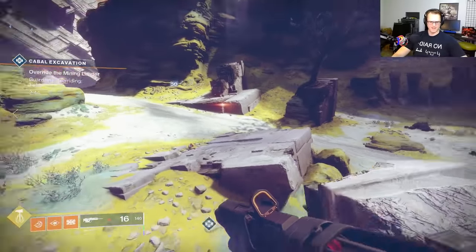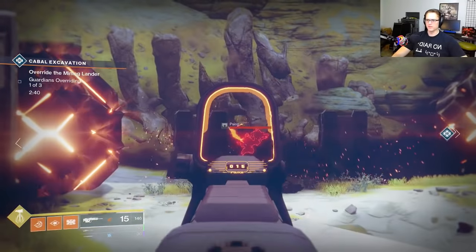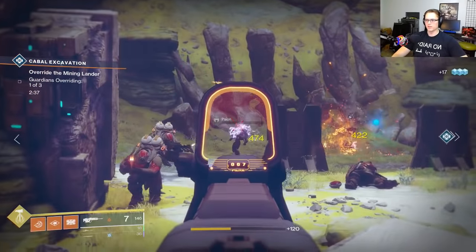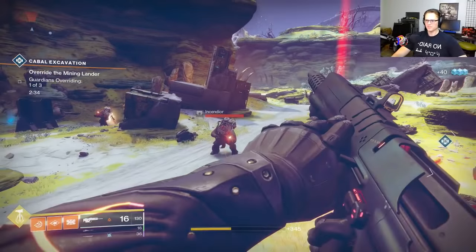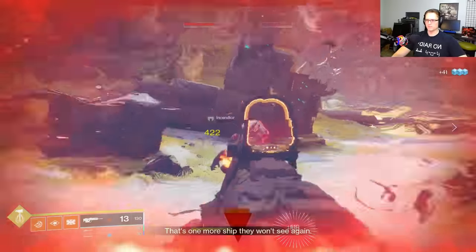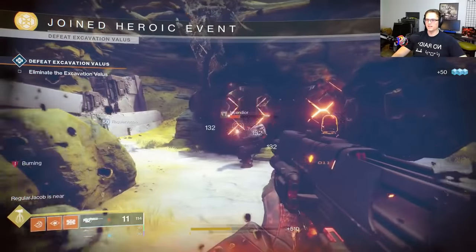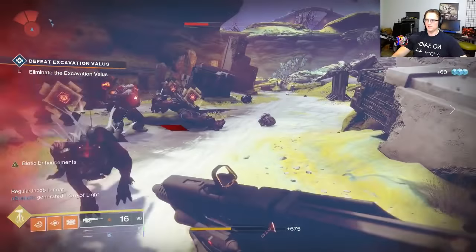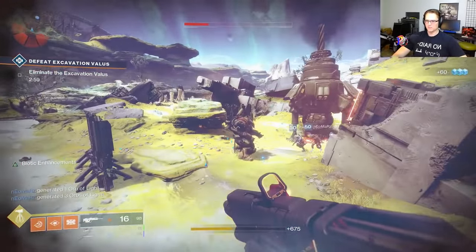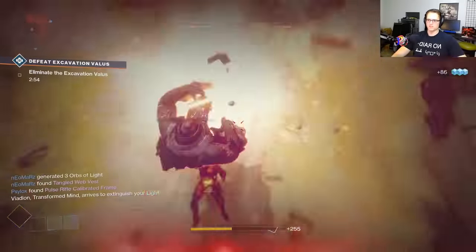High-Impact Reserves and Dragonfly — Dragonfly is too cool. I love Dragonfly right now, one of my favorites. Pop them, especially with a scout rifle. Scout rifles and Dragonfly seem to go pretty well together. Hand cannons and Dragonfly go even better.